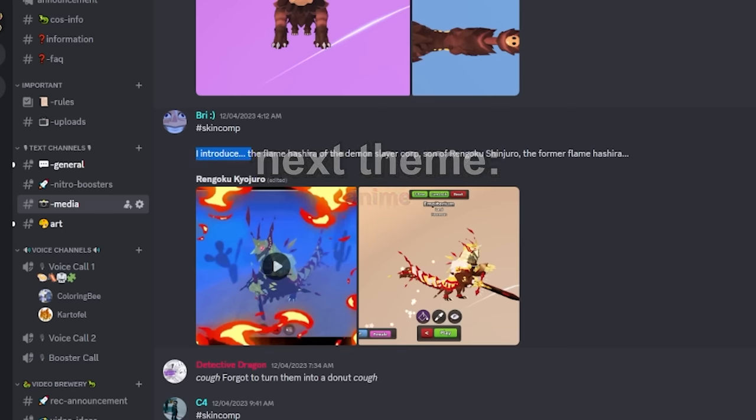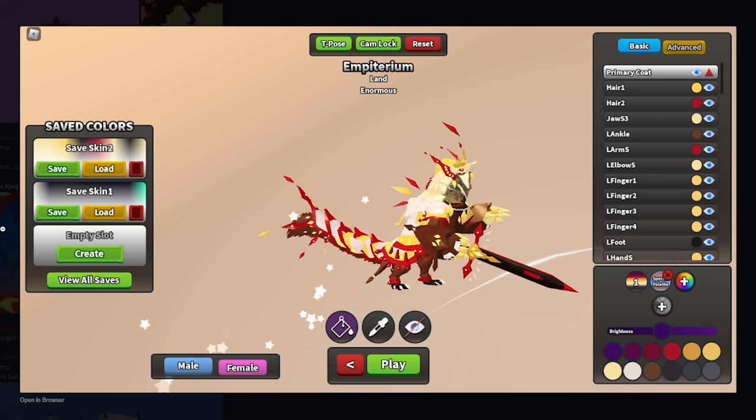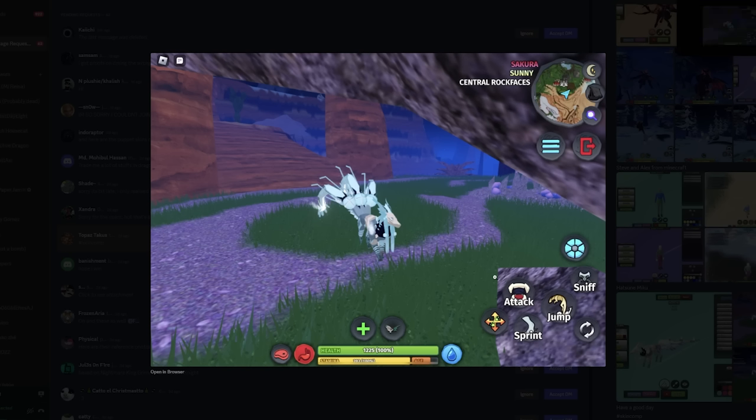I introduce the Flame Hashira of Demon Slayer Corps — Son of Rengoku, Shinjiro, the former Flame Hashira. Original idea, seven out of ten. And Hatsune Miku — I don't know who Hatsune Miku is. I'm not sure either.